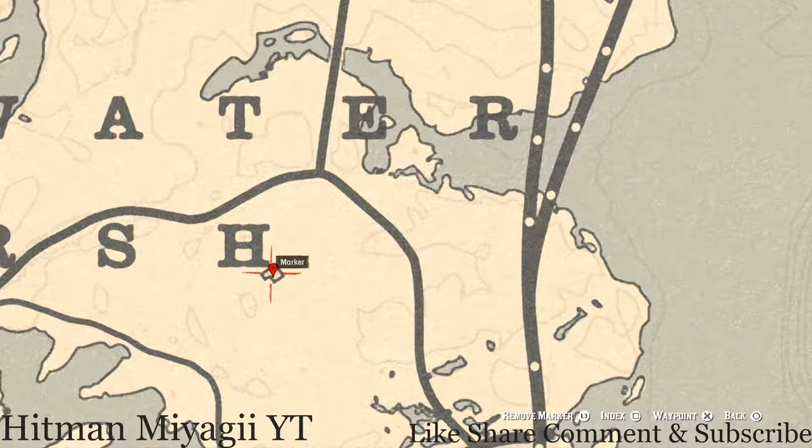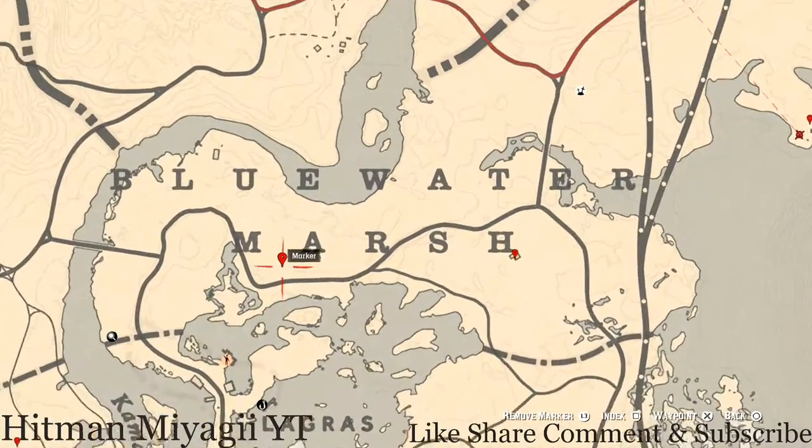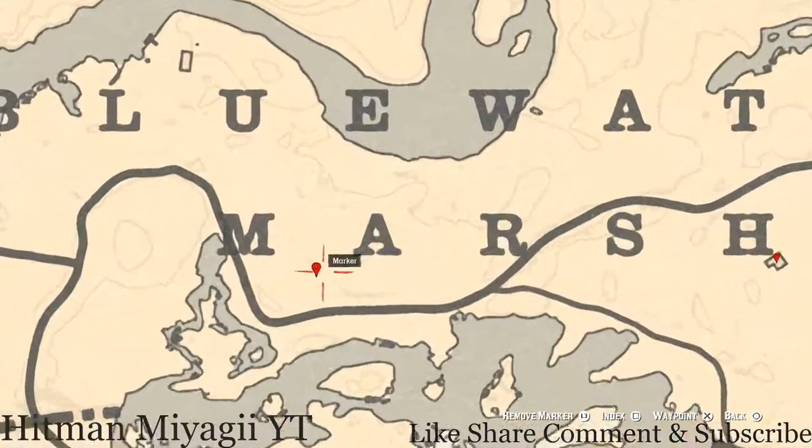Right here by the H of Marsh, inside this house, you will get a tortoiseshell comb. This tortoiseshell comb is on the wash table on the other side of the dinner table. Go grab that as well.